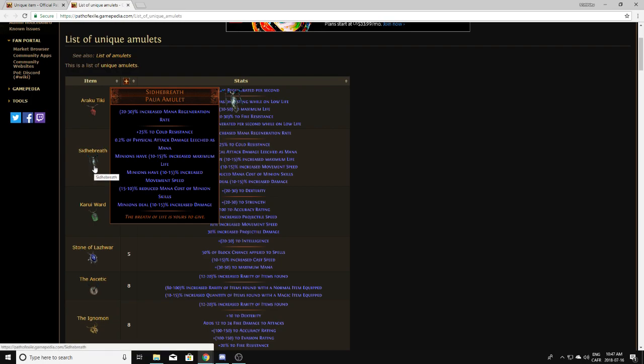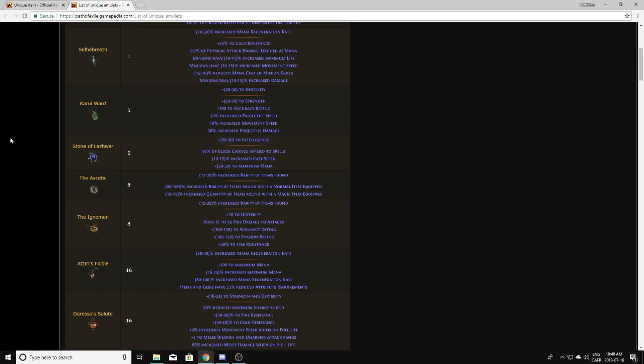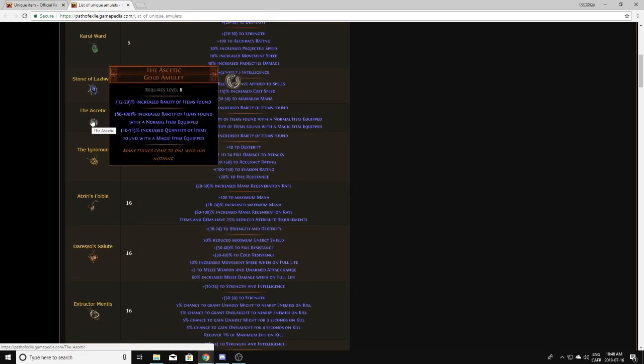Siddhebreth — I don't know how to pronounce that — definitely not something you should pick up either. Kuriward is the same; it's good on day 1 or 2 of a league because it gives a lot of base stats and movement speed, so it's worth something very early on, but it drops off to about 1 chaos after the first week. Stone Lazar — same. The Ascetic is a Prophecy drop, you can't actually drop it, so you're not really going to be getting those outside of the Prophecy.